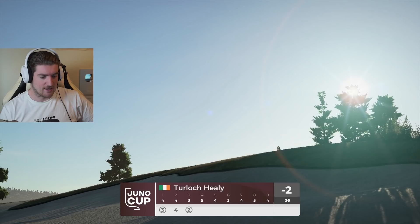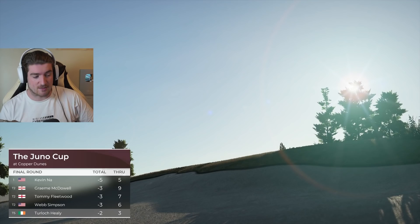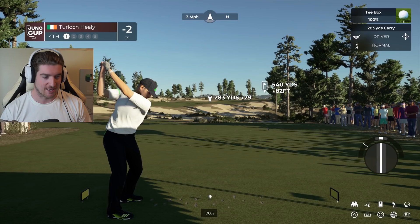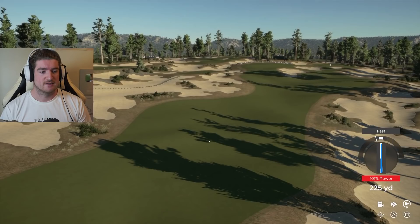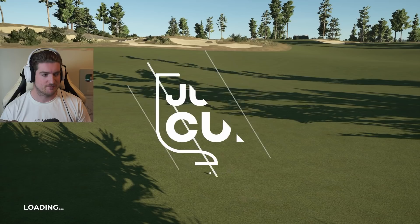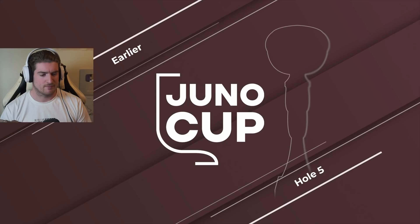That was a tough par three and we made it look easy - well, not really, but what goes on the scorecard is what matters. Kevin Nash is five under through five, not stopping. I definitely need to turn the difficulty down. Kevin, you're going off right now! That's going to be just fine on this long hole - I assume it's a par five.